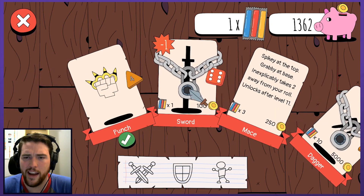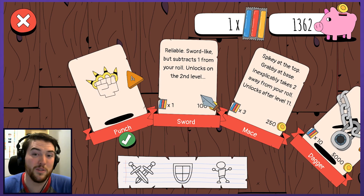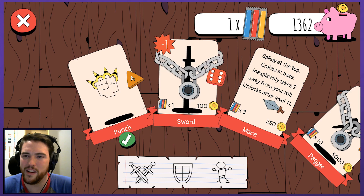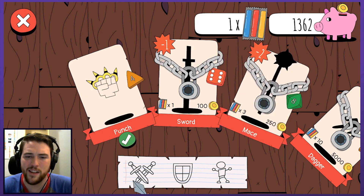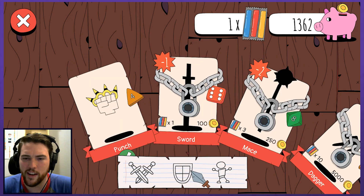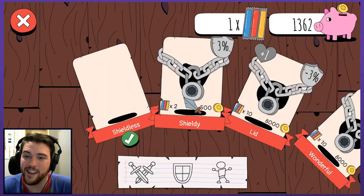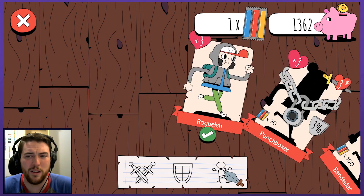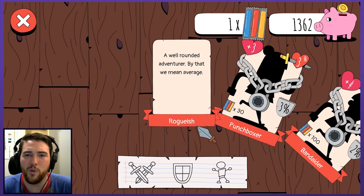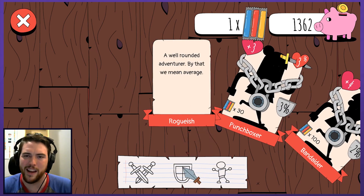It unlocks on the second level. Reliable, sword-like, but subtracts one. You lost your weapon — brass knuckle up. Can I switch to armors and things like that? Shieldless, shieldy, a lid — all sorts of things. This would be armor as well I'm assuming. Roguish, a well-rounded adventurer — by that we mean average, just didn't want to say it. Who needs shields? You do.